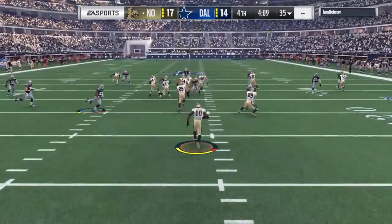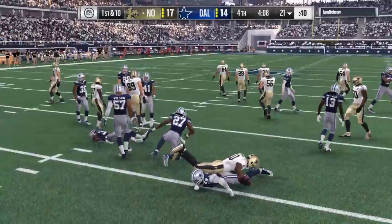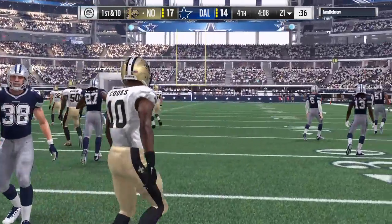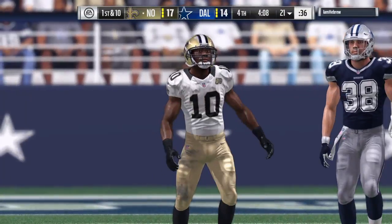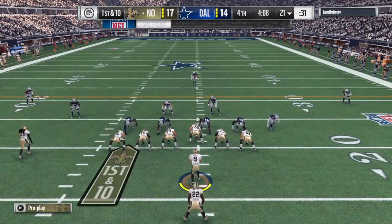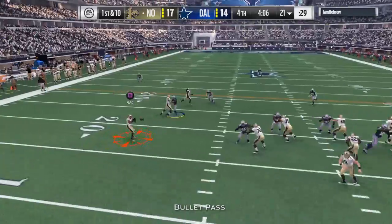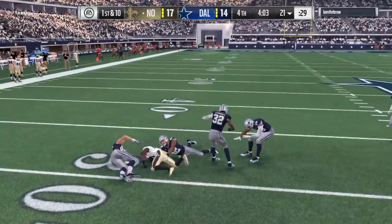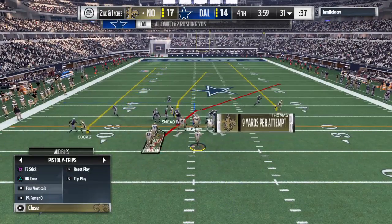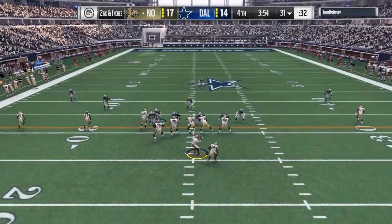The kickoff is fielded a couple yards deep and he's able to get it across the 20, marked down at the 21 yard line. Out onto the field comes New Orleans. On the last go-around they really couldn't get anything going — had to punt from deep inside their own territory, losing the field position battle. What they're looking for now is a little more consistency, move the ball, get a couple of first downs, and hopefully flip the field.